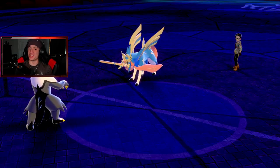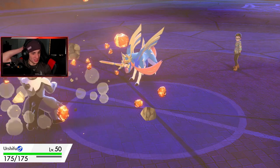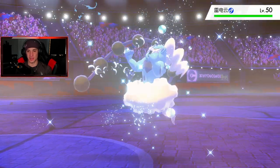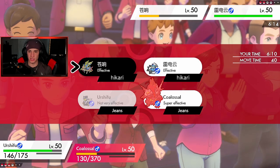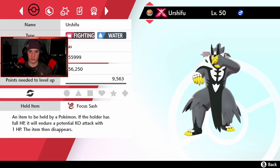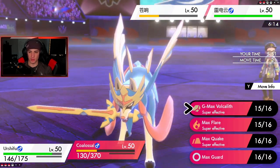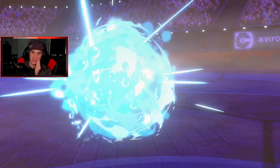Everything worked out for the better. Vocálite damage chips and Aqua Jet might pick up another KO. He sends out Thundurus as his final Pokemon — it has Defiant and Electric moves, but I have Palkia in the back, which isn't too bad. I check Coalossal's Speed — 163. I drop an Aqua Jet hoping for the KO, but some of these Pokemon might be faster. I could drop a rock or a Meteor Beam but I think the Flare is going to need to play to get the heat rolling.